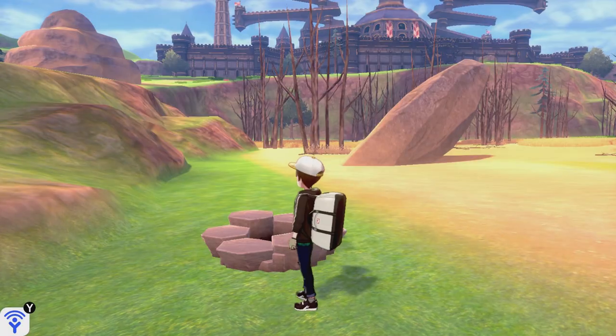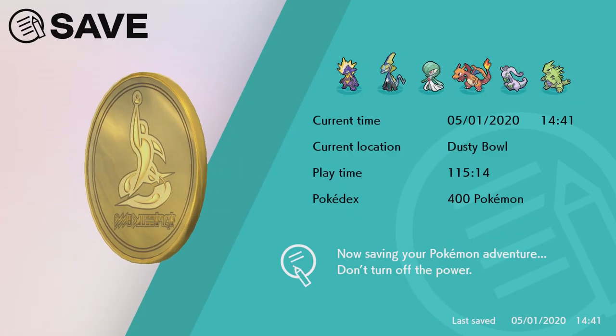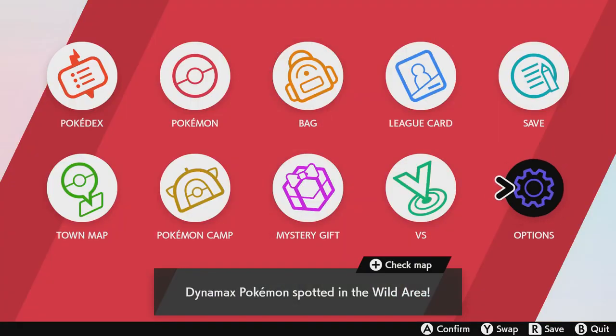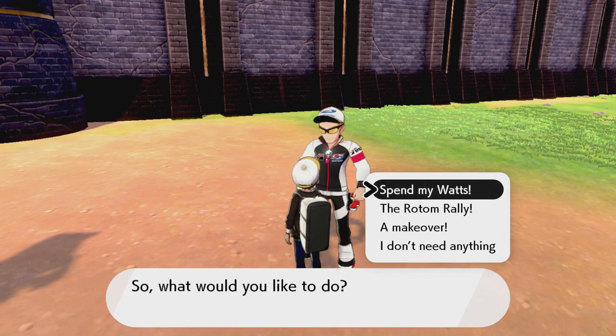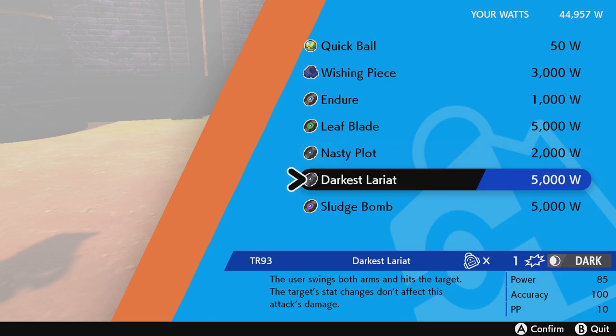So what you want to do: you want to stand right next to the den of the desired Pokémon and then you need to save your game. Now you want to go into settings and set your text speed to slow — very important. And then you want to throw in a wishing piece.